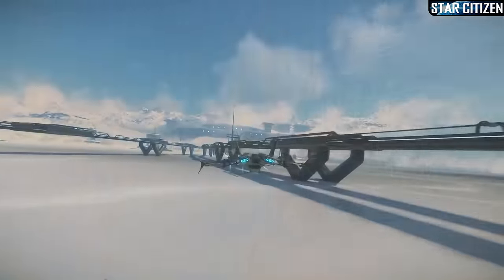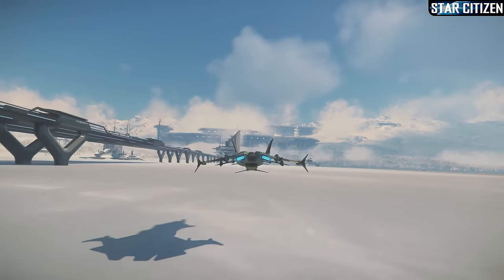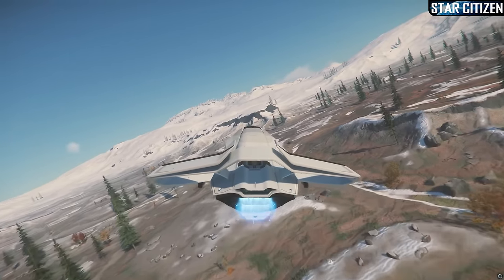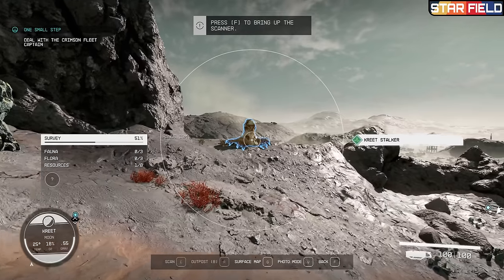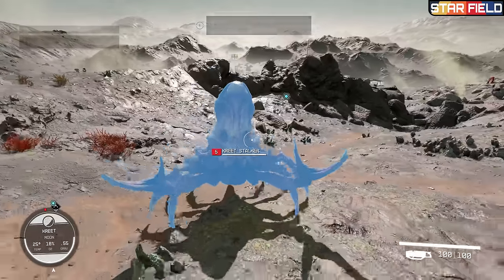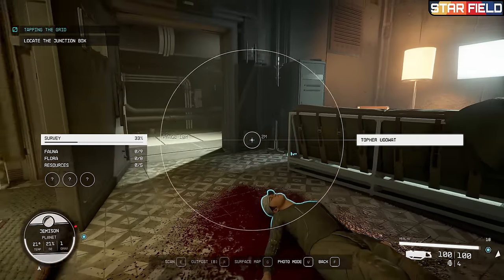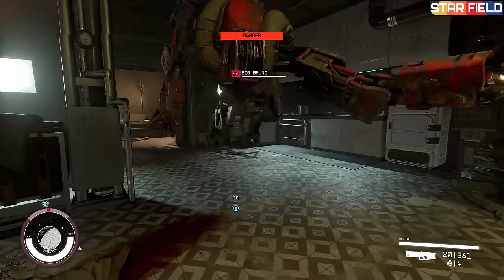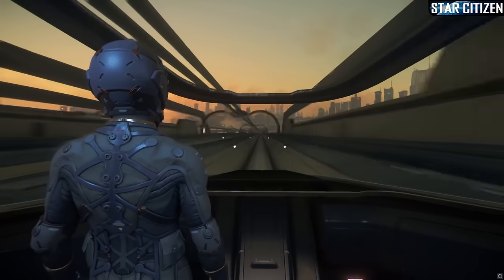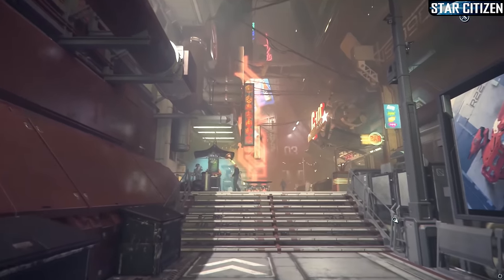Star Citizen's planets can be circumnavigated, have atmospheric layers, rotate realistically, can be landed on without loading screens, flown over, traversed on foot, or driven over with vehicles. However, Starfield has populated their planets with creatures, more bases and landmarks, and actual characters and people to talk to. They make their planets and locations more fun and purposeful, while Star Citizen is more impressive. I'm going to call it a draw, with the caveat that Star Citizen will likely win this category in the future if they continue to add more features.